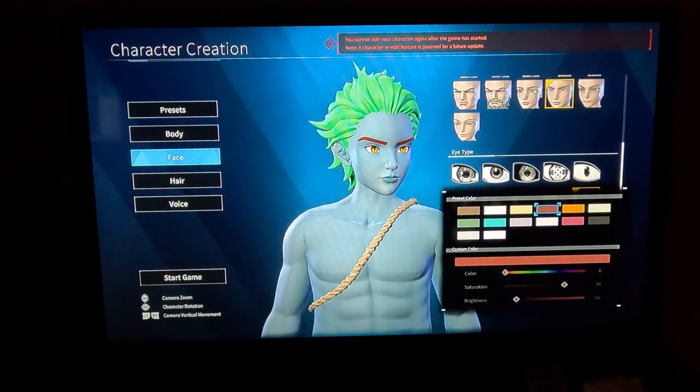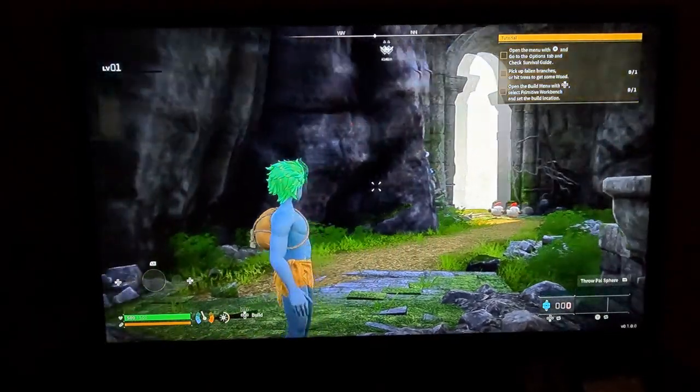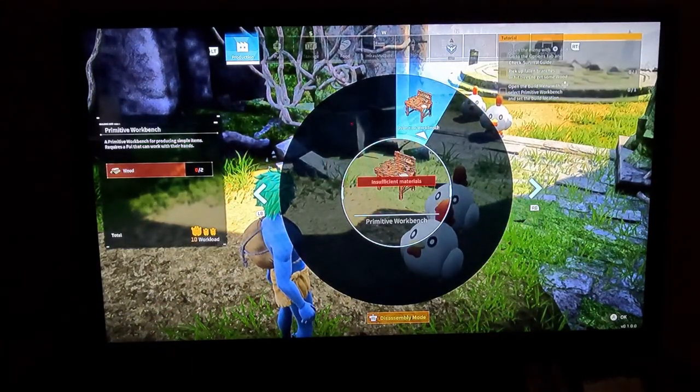Eyebrow color — let's make it something a little different. Saturation, brightness — dull it down a little. Yeah, that should be fine. All right, this is build new primitive workbench. Workbench, punch.